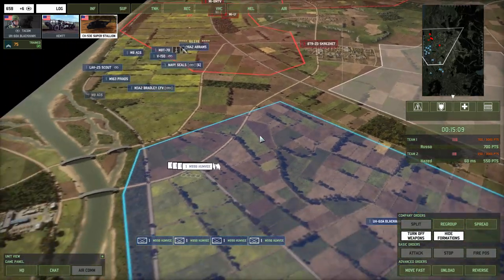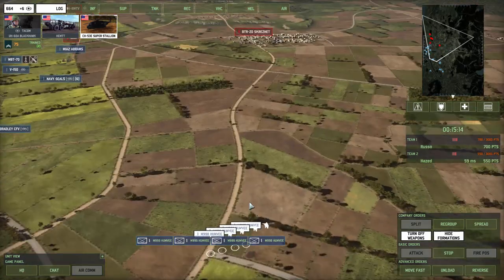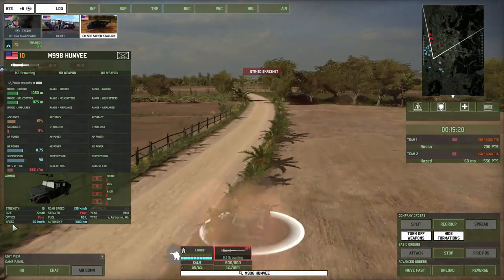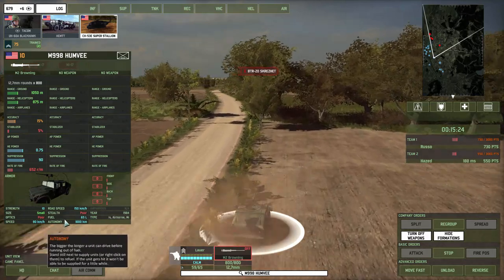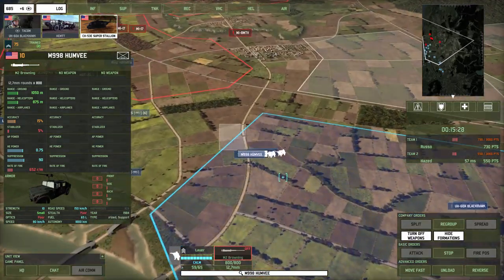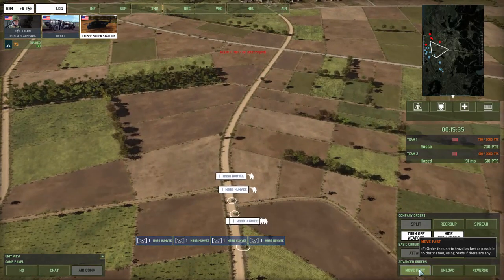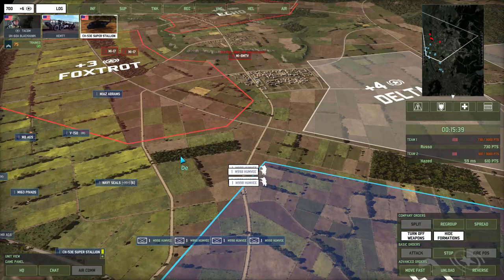If I want these Humvees to occupy this town and I just right-click, they will start driving through the field. The road speed difference is: speed is 80 on all terrains, but if they're moving along a road it's 150. So right now I want them to get there fast. I select them all, press F — which is the Move Fast command — now they're going on the road at 150 kilometers an hour.